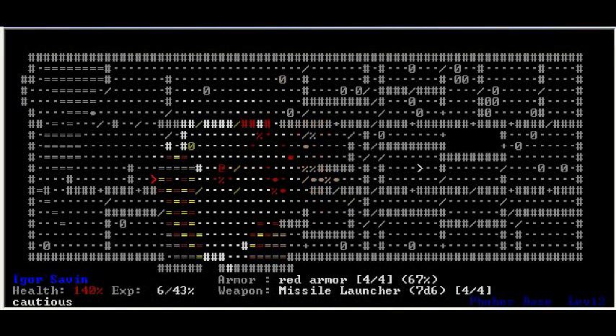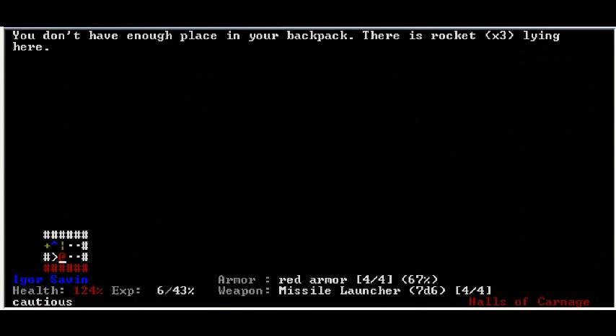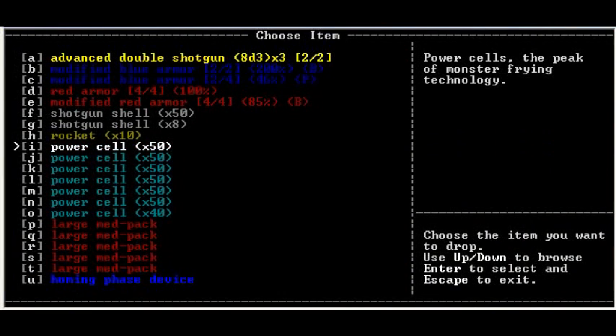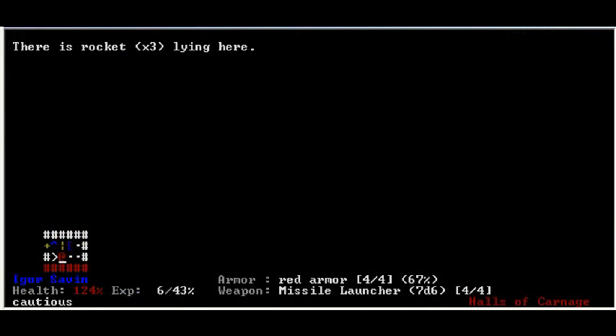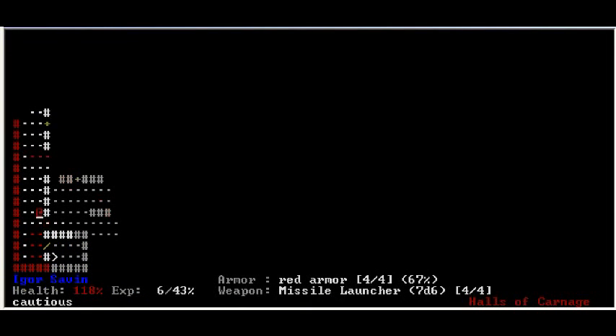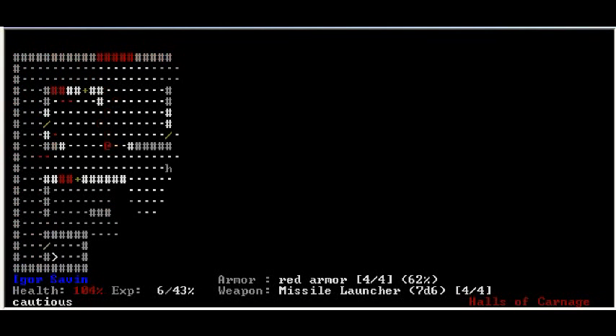Was there any ammo anywhere on this level that I could use? I want to say there was, but I can't find it. I'm going to drop this for now and I'll pick it back up later. Let's be very careful and walk slowly so as not to blunder into obvious traps of any kind.